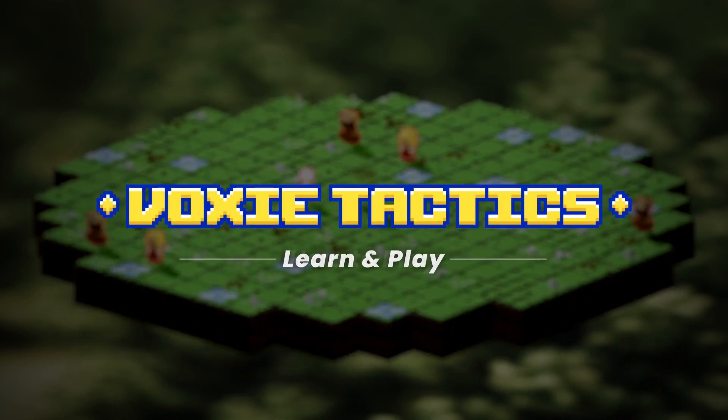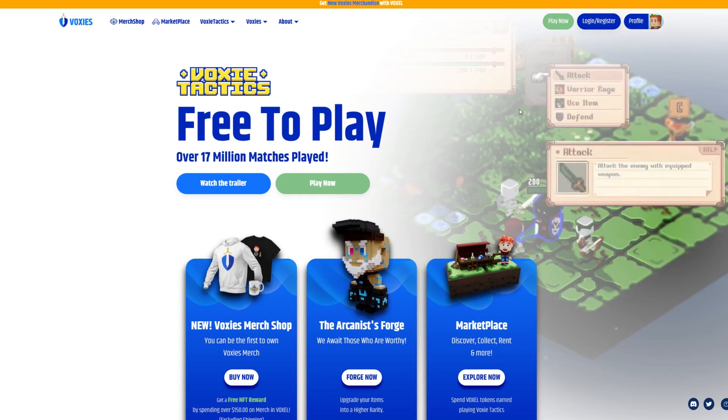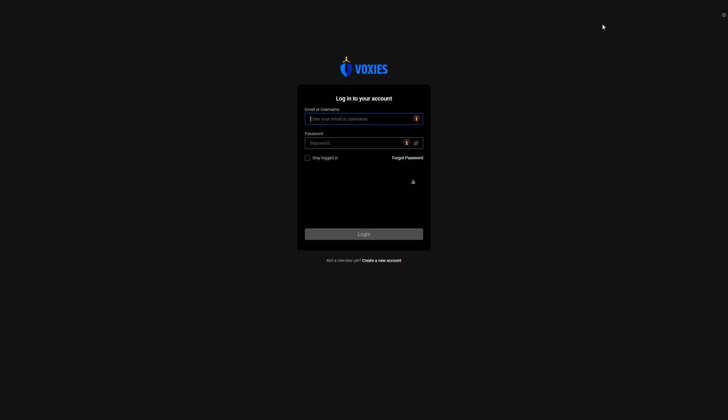Playing Voxy Tactics is super easy. To start, head over to voxys.io and register for an account. You can do this by pressing the Login or Register button at the top right of the main site's homepage.